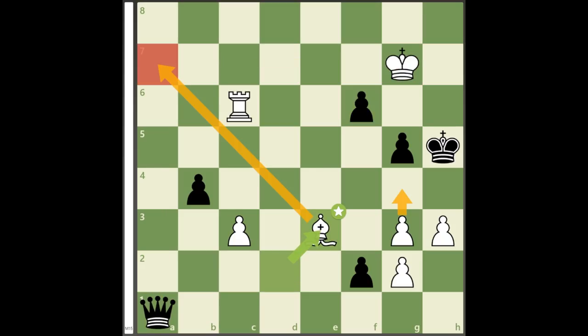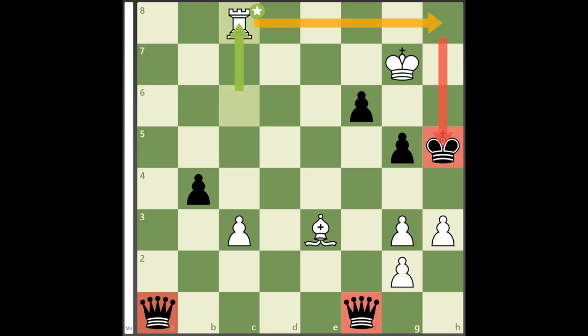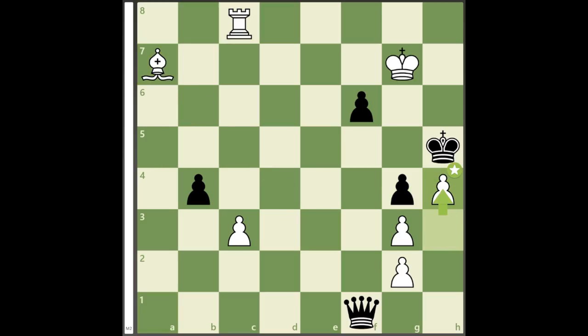Is this losing for white now that black can check on the 7th rank? That is just an illusion because of the stunning quiet move bishop to e3. This threatens g4 check and a bishop mate, so black gets a 2nd queen — perfect. Only for white, after rook to c8, and despite being 2 queens up, there is no way to prevent the threat of rook to h8 mate, other than to sacrifice both queens to prolong the game for a few more moves.